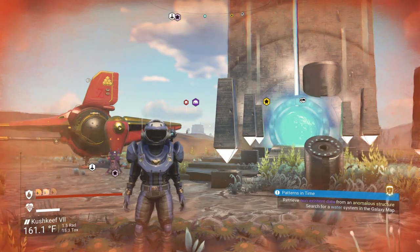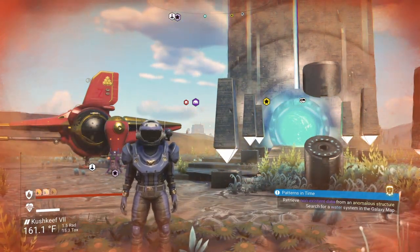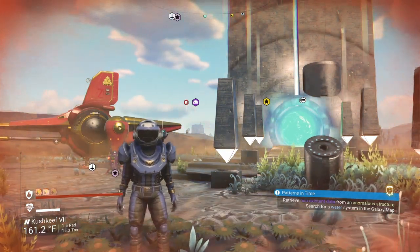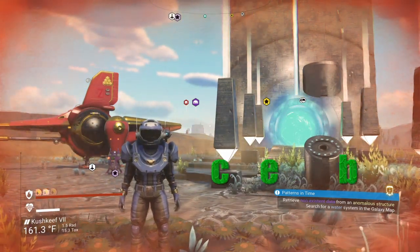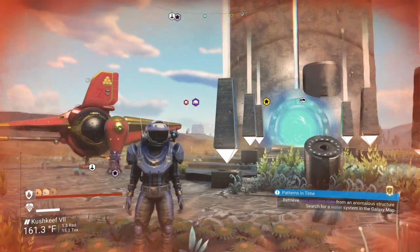Greetings Travelers, and welcome to No Man's Sky. I'm the Flying Irishman, and I'm going to show you the location of a crashed Maximum Slot S-Class Hauler. Credit for this find goes to CBAD — C-E-B-A-D — and you can find their post at the No Man's Sky Coordinates Exchange.